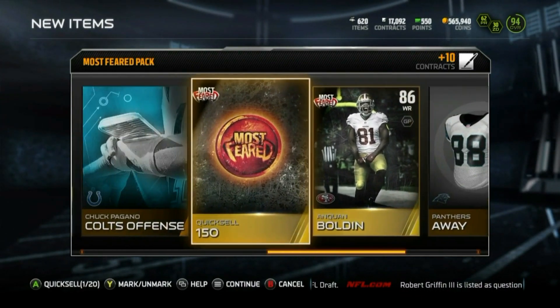I'm telling you man, we do the most bundles and pack openings. Shout out to this channel, shout out to you guys — really love you guys for the support, it's been crazy. Another Most Feared badge, absolutely amazing! Does that count as a gold card? We got two golds or better. Colin Kaepernick — okay, his value is definitely going to go down considering this bundle is out and more people will pull him. Seven packs remaining guys, let's see if we can continue to get lucky with these elites.